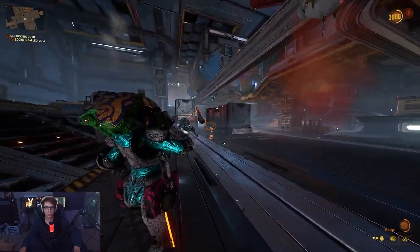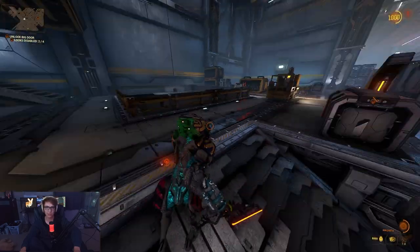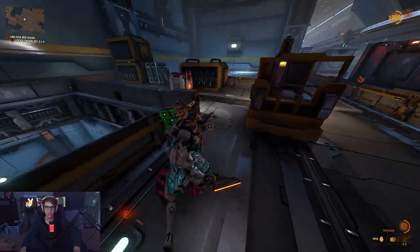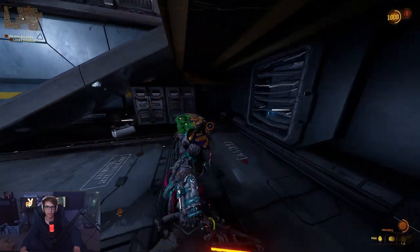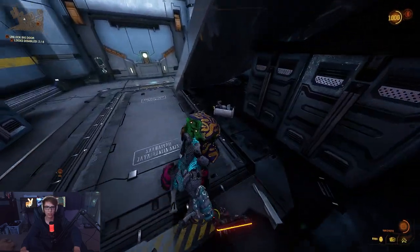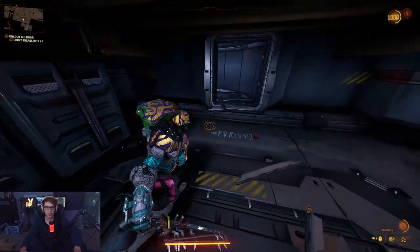You can stun Deacons with your third ability. You can't kill them until you get the aerial nuke, but you can stun them that way. Oh, that's Chipper's Toolbox — it can spawn there apparently too.